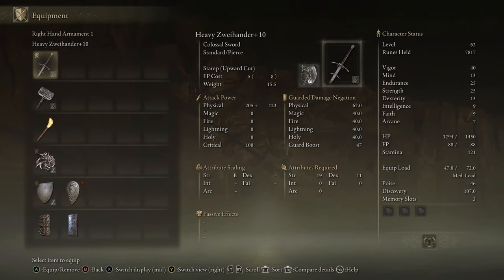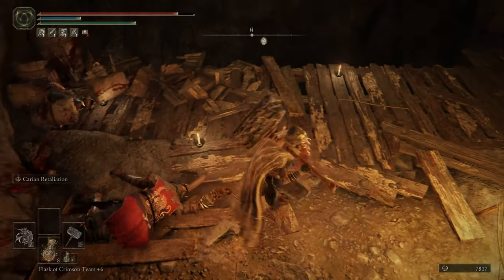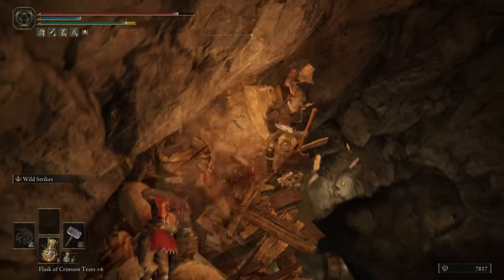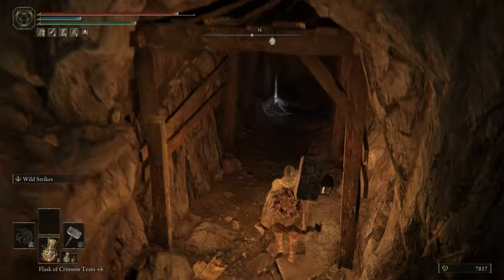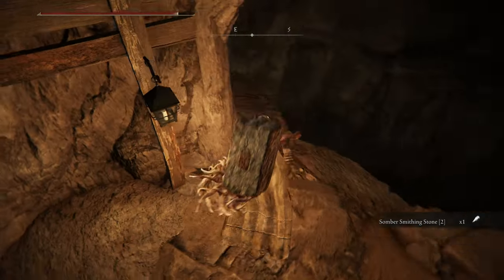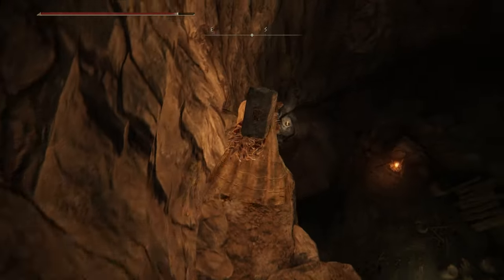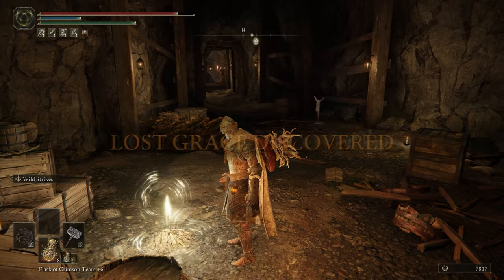My Zweihander is at plus 10 but the blunt weapon is only at plus 9. It will do quite well because as we go into this area we're going to be fighting a lot of miners — and those miners are harder to kill with certain weapons. The hammer will do an excellent job chopping right through them. We're going to go clockwise, same technique we've used cruising through a lot of the caverns.